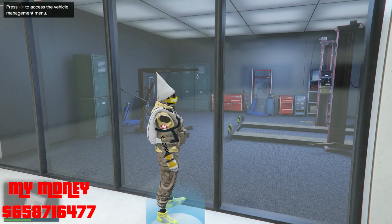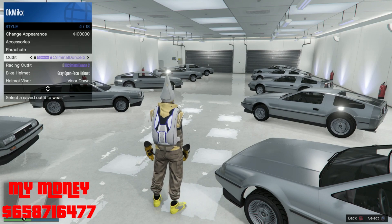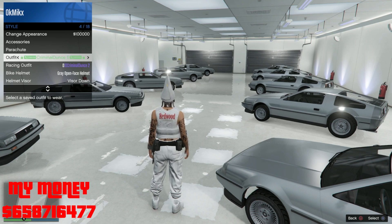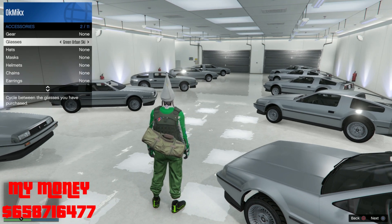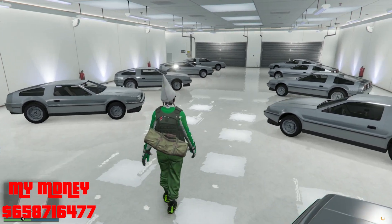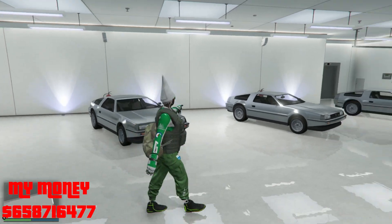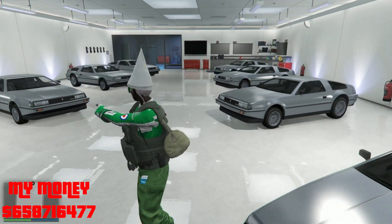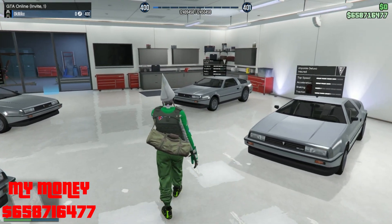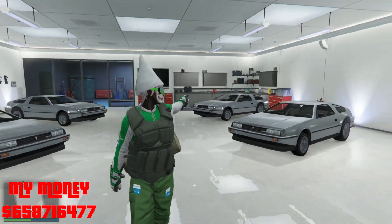Once you're done moving them around, what you want to do is force another save. Change something on your outfit — like an accessory or something. You can see that orange saving bar in the right-hand corner. As you can see, it worked. If you're new to the channel, drop a like and hit that sub button. And if you want me to show you how to sell these and make like 75 million dollars every day, just let me know down in the comments.